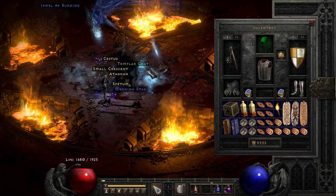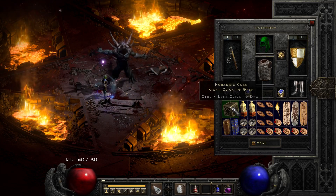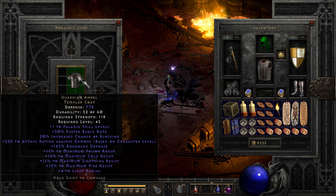On the following run, we get another great item for paladins from Diablo once again — a templar's coat. It's the Guardian Angel.